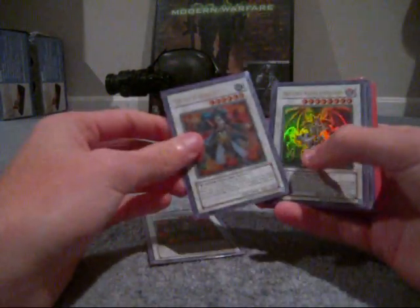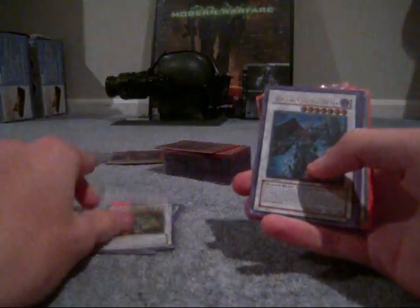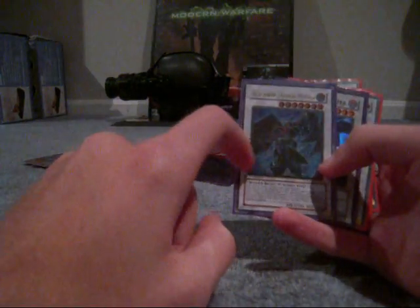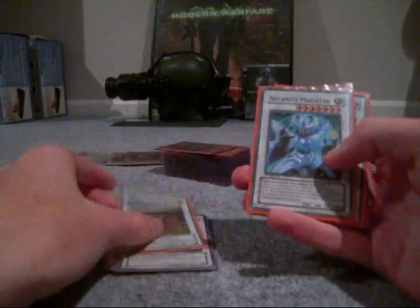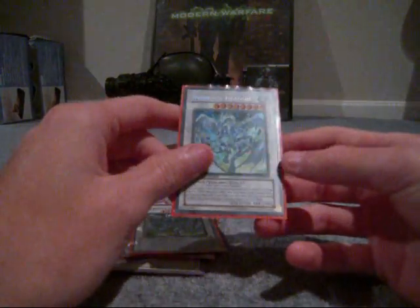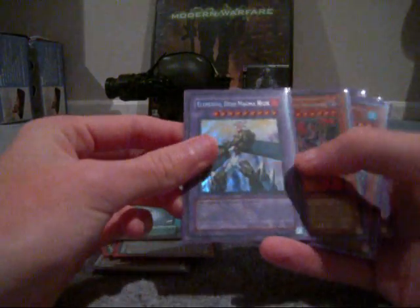Here we have Goya Guardian, Furtball Ultra, Dot Roar Trained Ultra, Black Wing Armor Master — this guy's first edition and ultimate, so give me kind of a good offer. Dice Strike Fighter, Armory Arm first edition, Arcanite Magician first edition, two Armed Wings, Stardust super first edition, limited edition Stardust, Charge of the Light Brigade, Elemental Hero Magma Neos.